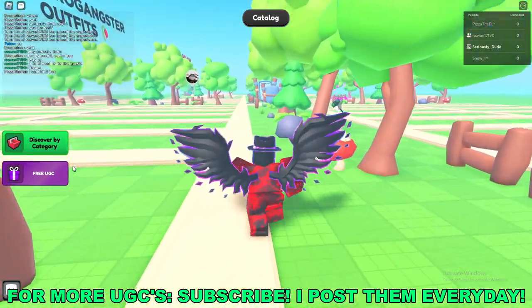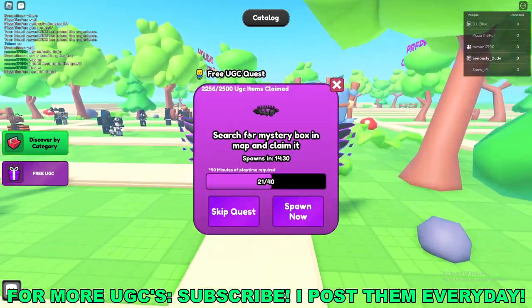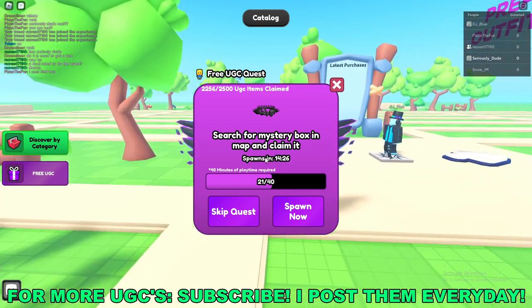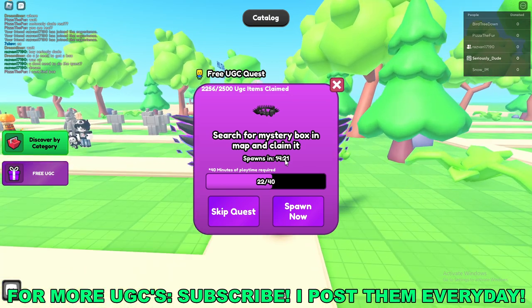Once you're here in game, go to the left side of your screen and click on this free UGC button. As you can see, you have to search for the mystery box in the map and claim it — it just spawns randomly at the end of this timer here, so as it spawns in it's 14 minutes.